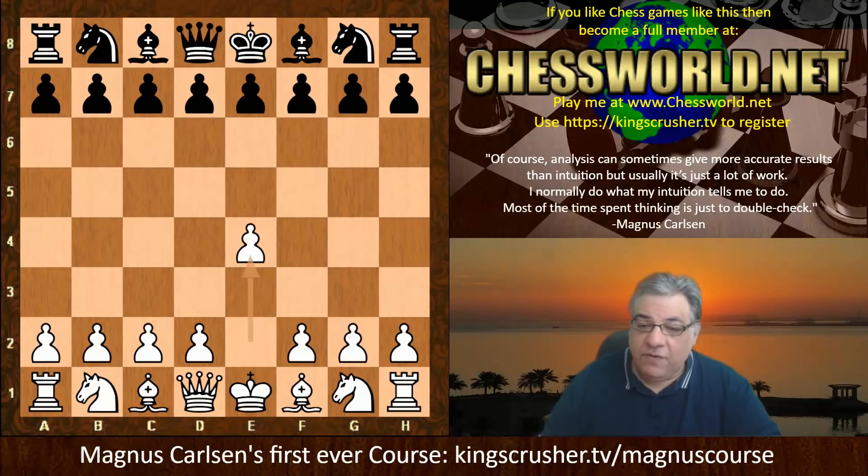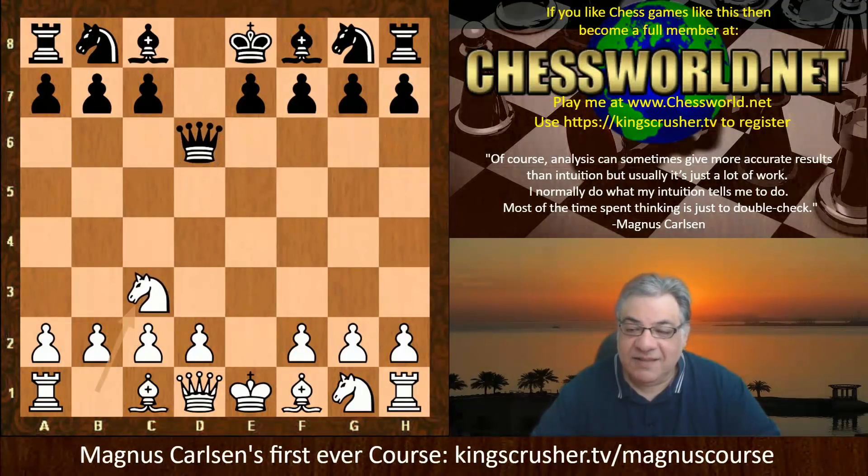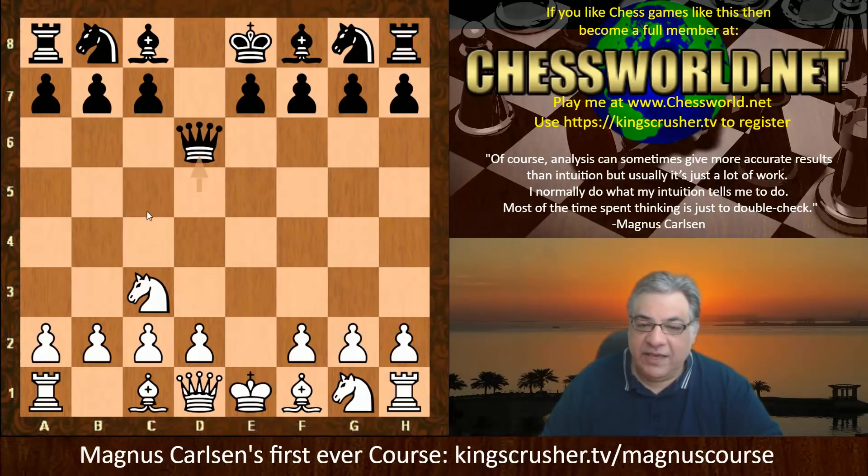So e4 from Magnus and we have the Scandinavian Defense. Azamat playing this - it's a little controversial, not that popular at the super grandmaster level, but Magnus has played it himself on occasion. After e-takes, Queen takes, Nc3, we see the trendy Queen d6, which has been trending up in recent years as an alternative to Queen a5 or Queen d8.